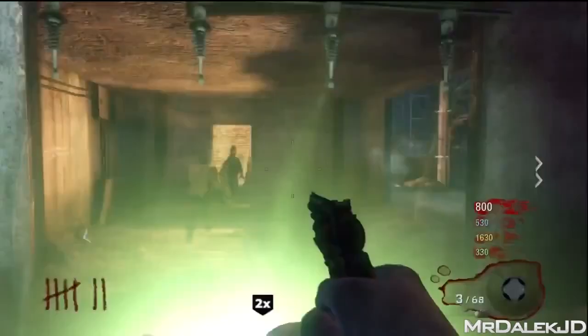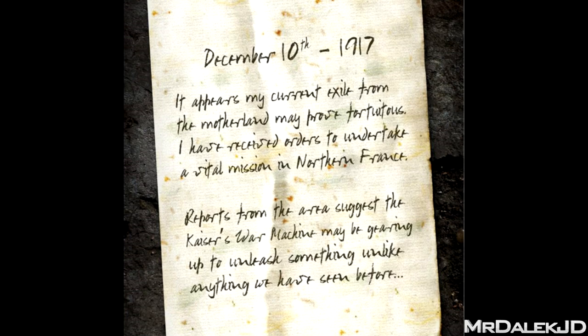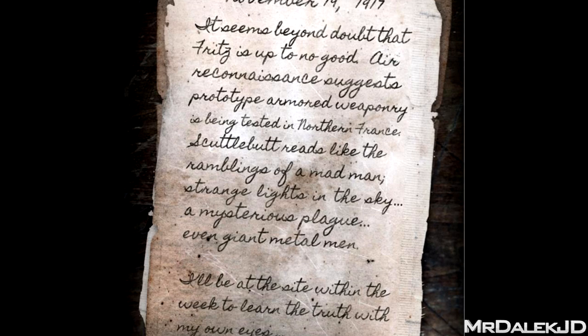If you look at the letters from the field, there are two letters that link in with this level description. Nikolai describes whatever is in Northern France as the Kaiser's War Machine. The Kaiser is a German title meaning Emperor — an Emperor's War Machine, a machine built for war. And you can assume that this is Dr. Maxis. Looking at Dempsey's letter from the field, he's being sent there as prototype armored weaponry is being tested in Northern France — either a giant metal man or giant metal men.